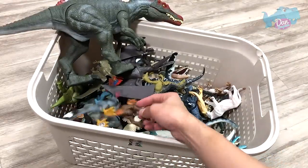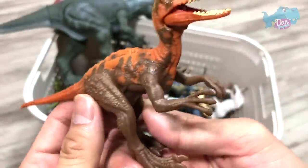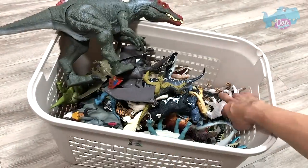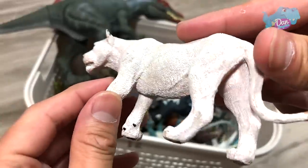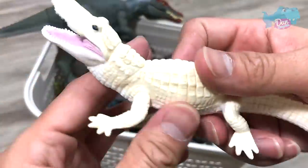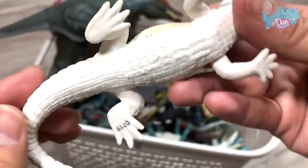Next up, we have a Proceratosaurus — a carnivorous dinosaur. This is actually series 2 Proceratosaurus. Next up, we have a White Lioness. Beautiful, love it. And this is a White Alligator. It looks so good.